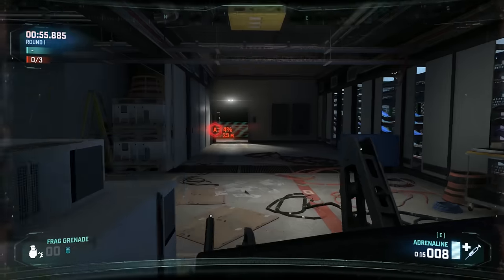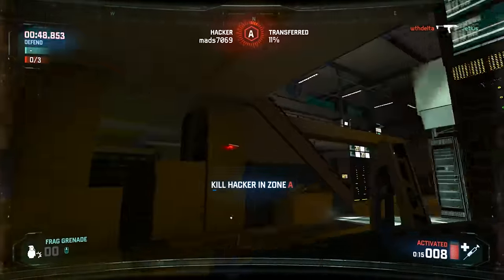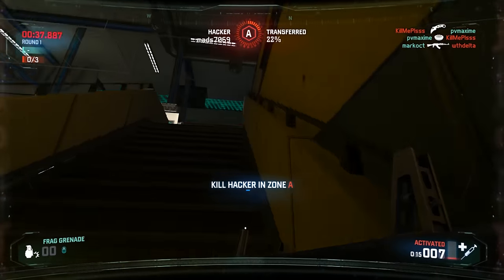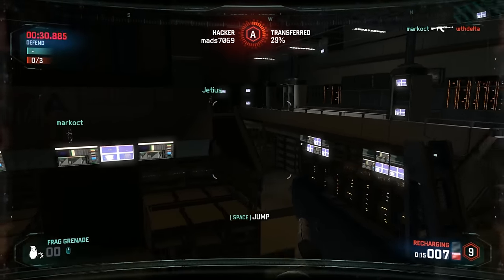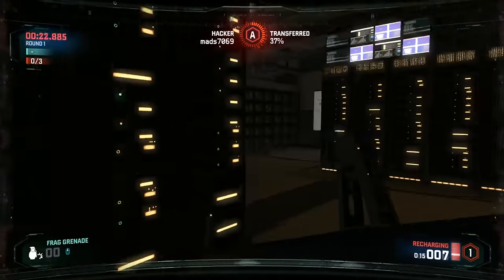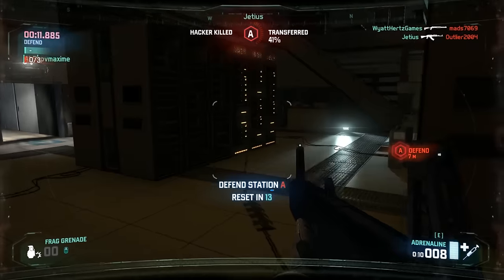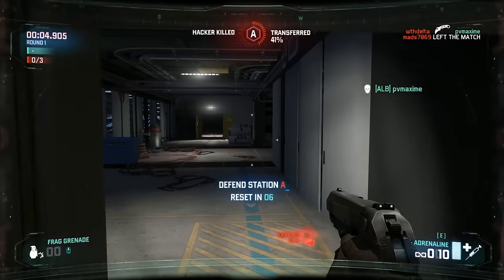We're at one minute left in this round, and they get a hack going on A again — god damn, they are persistent. It's Mads this time, somebody else taking the ball and running for the end zone. Let's see if he can find success where kill me please failed. He's being a little tricky; I've checked all my usual locations and hidey holes. We do one more obvious location — there it is, RFD coming in, sealing his fate, giving me confirmation of the hacker's presence. Hack shut down with ten seconds left. They're gonna have to be happy with the 97% they got.